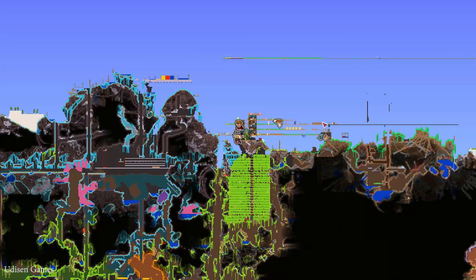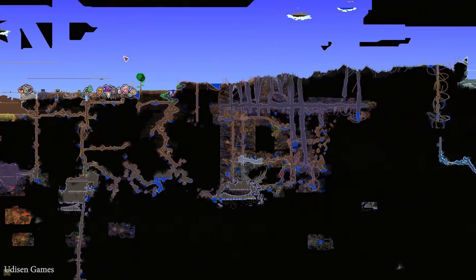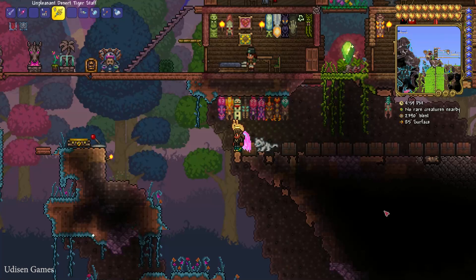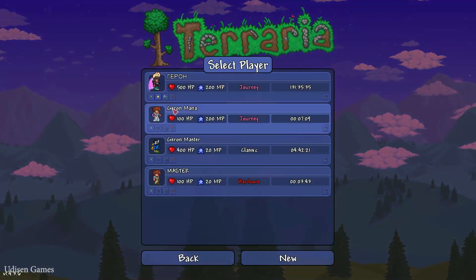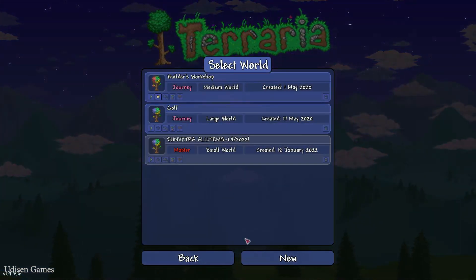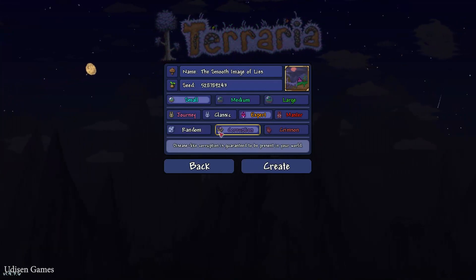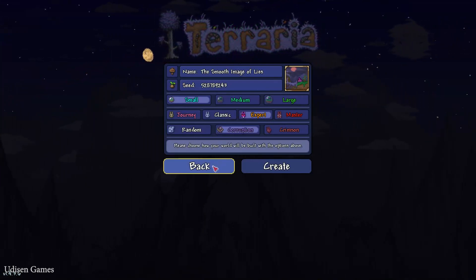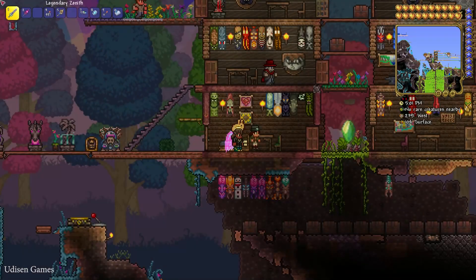Option number one. You must be alive in a Corrupted World. It means in your world you have not Crimson, but Corrupted Biome. If you don't have Corruption in your world, not a big deal — simply create a new world with the right version on Game Difficulty and choose the option Corruption, and you will have a Corruption Biome in your world. Anyway, I already have it, so it is workable for me.